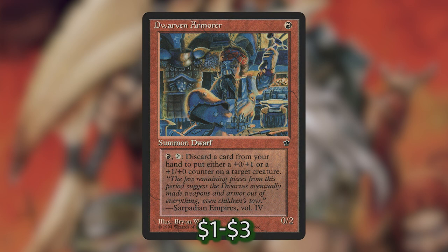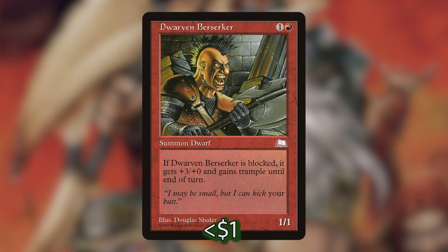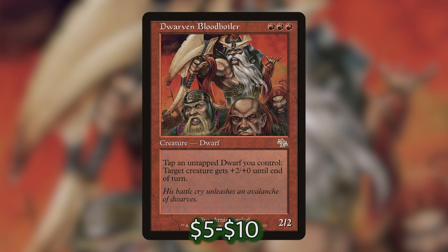We then have Dwarven Armor, which lets us pay a red and tap it to discard a card and give a creature a plus one, plus one counter — kind of useful, but again it can tap itself and make a treasure. We also have Dwarven Berserker, which gets a significant power buff if it's blocked. And then we have quite possibly the best dwarf in the entire deck: Dwarven Blood Boiler. We can tap an untapped dwarf we control to give target creature plus two, plus zero until end of turn — a fantastic way of tapping dwarves for treasures at instant speed, and we can pump up one of our dragons super big.